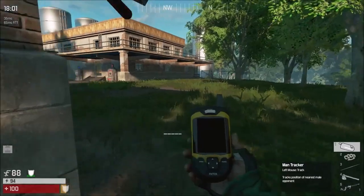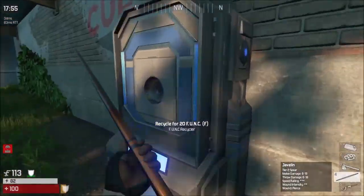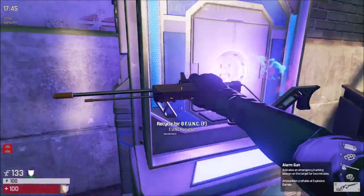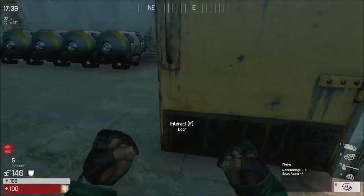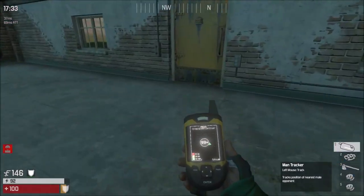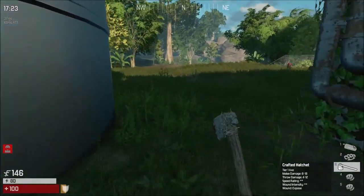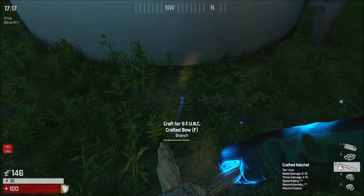Oh, it has a dart. Alright, we can turn this into a bow if we so desire. Why does it think my mouse wheel isn't open? Okay, second part. Let's see if there is a compound or something, some auto bow. I know — I mean, I could make a craft bow. I think I'm just gonna make a craft bow.